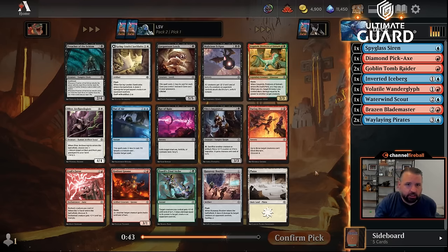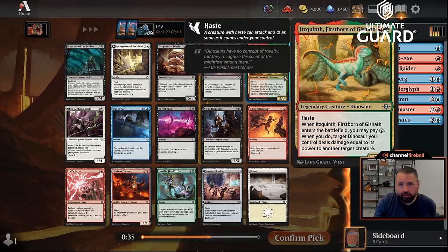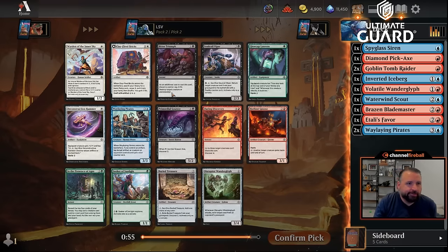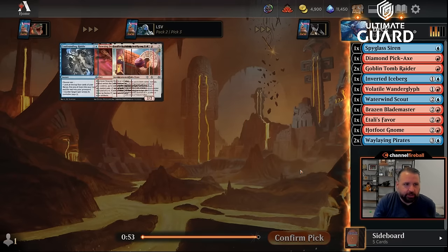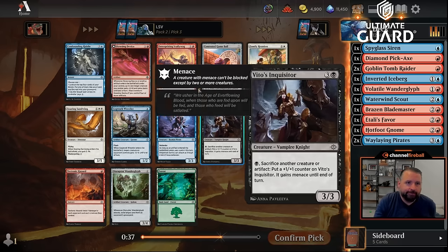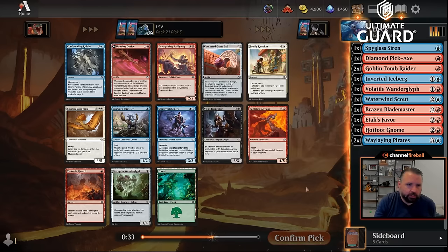Sometimes you don't open the rares in your colors. There's Bitter Triumph, Clay-Fired Bricks — all these great black-white cards, confirming those colors are open. I'm a bit worried about my artifact count so let's take Hotfoot Gnome here instead of a third Wailing Pirates. Now there's Dowsing Device — I really like this if you're heavy on artifacts. Whenever an artifact enters the battlefield, one of your creatures gets plus one plus seven haste, and with four artifacts it turns into a land that pumps a creature by a lot.